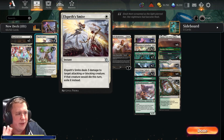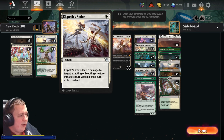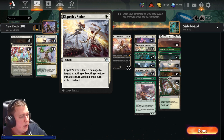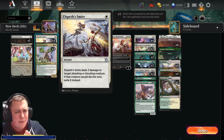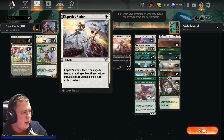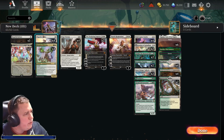We're running four of Elspeth's Smite — a one-cost instant that does three damage to target attacking or blocking creature, and if that creature would die this turn, exile it instead. The reason is there's a lot of Mono Red floating around. Every time Wizards releases a new set, a lot of players resort to Mono Red without any new cards — it's a desperate grasp to climb while everyone else experiments. So this very nice new card deals with Mono Red well, and the exile effect is good against graveyard synergies in the new set too.